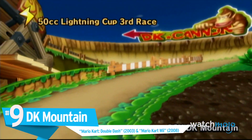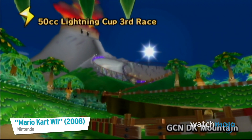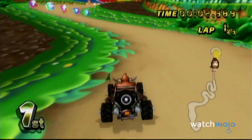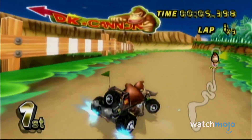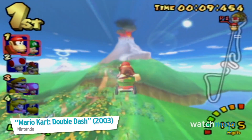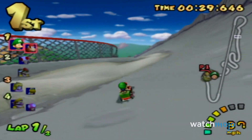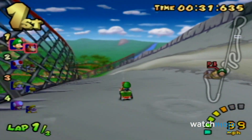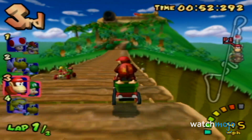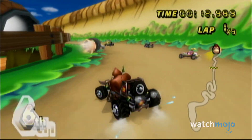Number 9: DK Mountain, from Mario Kart Double Dash and Mario Kart Wii. Anyone who has played Double Dash knows exactly why DK Mountain is so high up. A barrel cannon near the start of the race launches you to the top of an angry volcano, where you'll have to carefully descend while avoiding massive boulders. It gets pretty treacherous to traverse, and one slip on a banana peel could send you falling into a pit or off the rickety bridge. You best tread lightly and enjoy being hurled to a volcano.